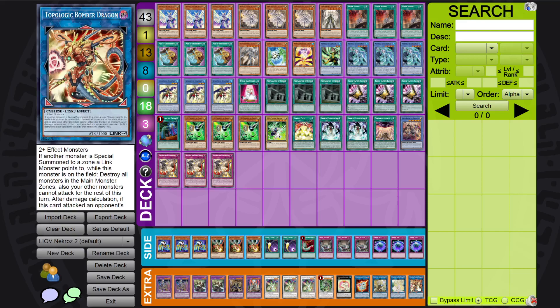I play a Topologic Bomber Dragon. You can play literally any Link 4 — you could just play Accesscode Talker, but I play Topologic Bomber just to have a 3000 attack monster in my extra deck. You could also play Unchained Abomination or Borrelsword Dragon. There are a lot of options. But if you don't have an Accesscode, just play this. I currently don't have an Accesscode, so I play this.